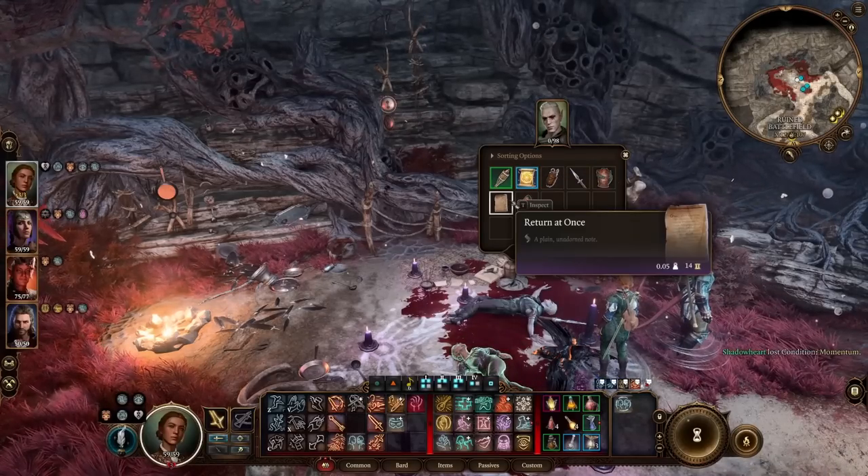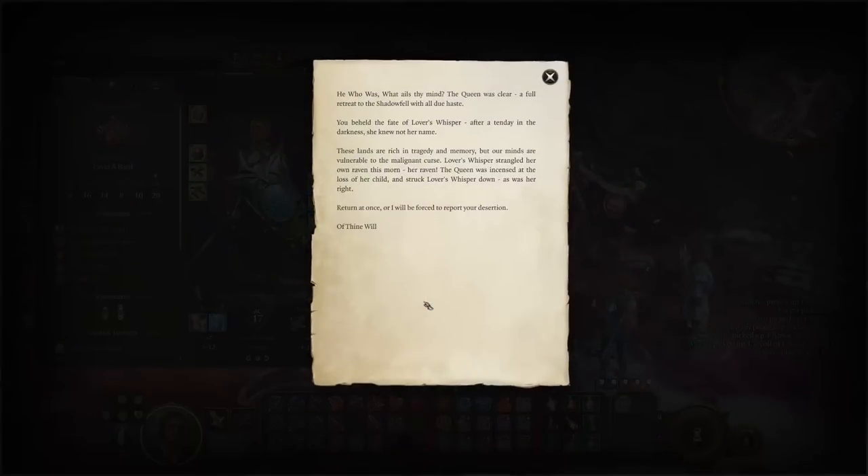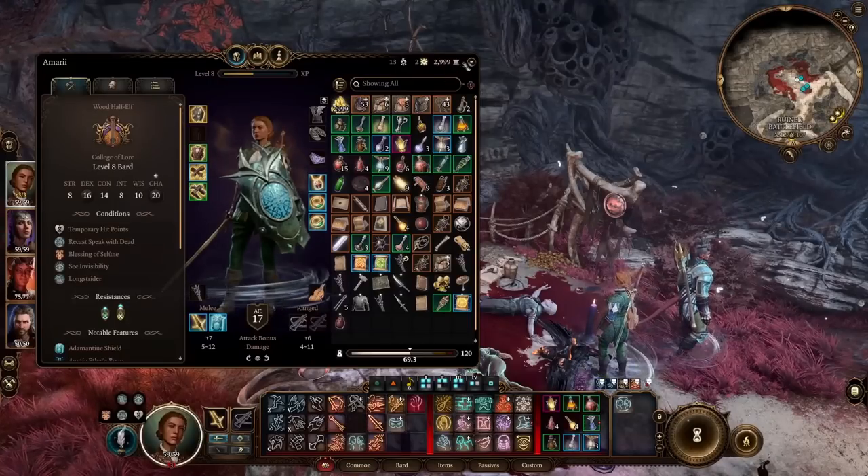He doesn't have anything. 'Return at once — He Who Was, what ails thy mind? The Queen was clear: a full retreat to the Shadowfell with all due haste. You beheld the fate of Lover's Whisper — after a ten-day in the darkness she knew not her name. Lover's Whisper strangled her own raven this morn. The Queen was incensed at the loss of her child and struck Lover's Whisper down. Return at once or I will be forced to report your desertion.' He deserted the Queen — more context for that.